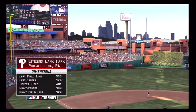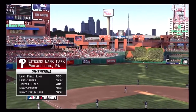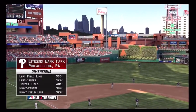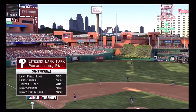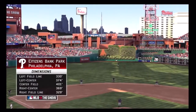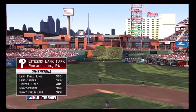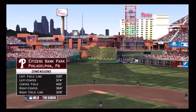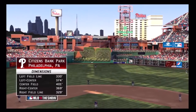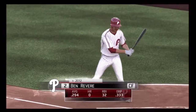With one away, you get a good look from above at Citizens Bank Park in Philadelphia. As you can see the dimensions listed in the bottom corner of your screen: 330 down the line in left, 374 to left center, 401 straightaway, a reasonable 369 for those left-handed hitters in the power alley, and 329 down the line in right. Ben Revere, we've got his first cuts here.